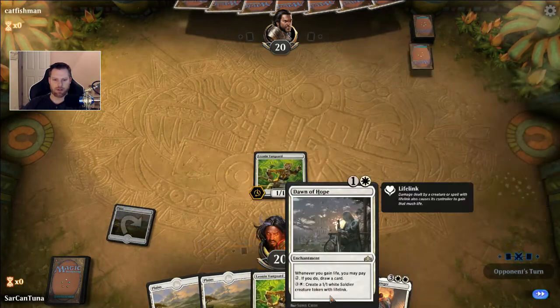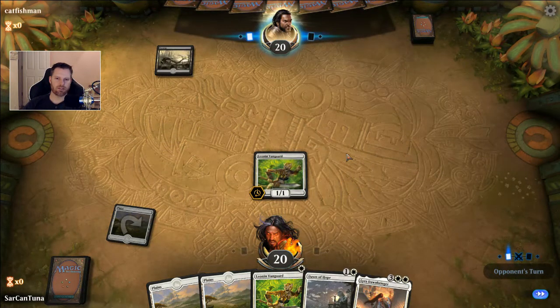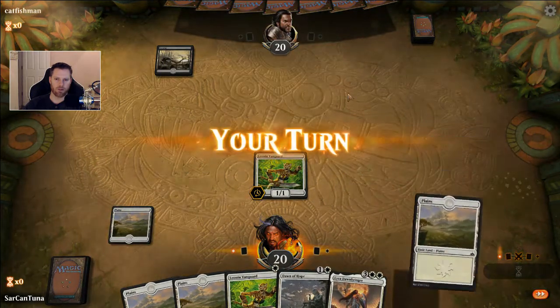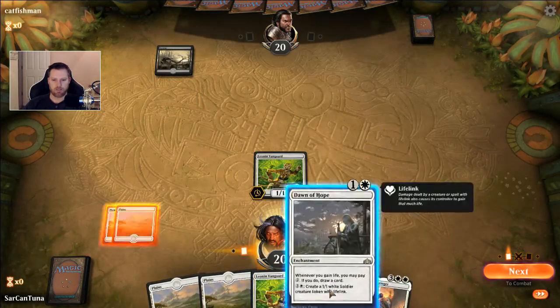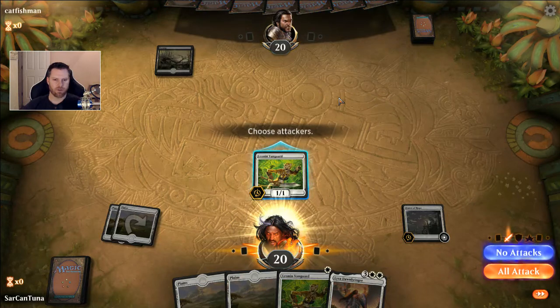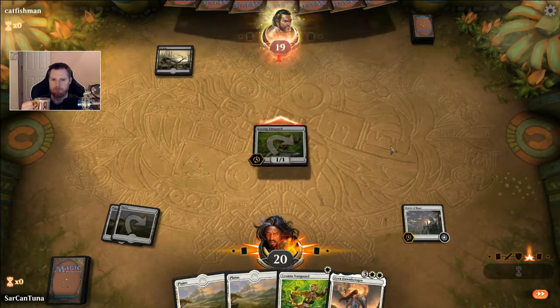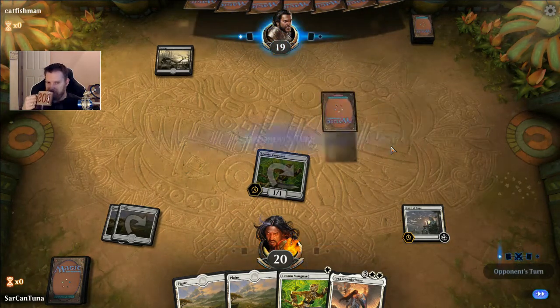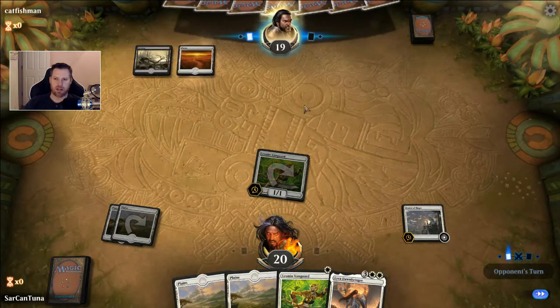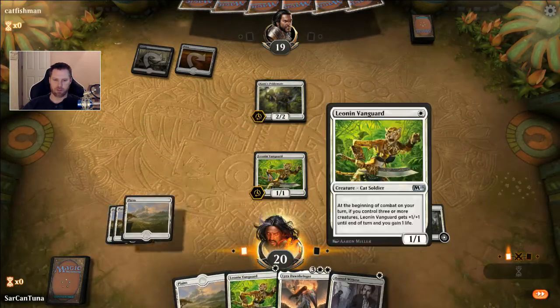My opening hand had two Leonin Vanguards, a Dawn of Hope, and a Lyra. I like Dawn of Hope in my opening hand because I can typically cast it on turn two. If this were an island I'd worry about a Spell Pierce, but because it's not, I'm okay. This must be for one black — it's holding priority for something. I don't know what costs one black that would hold priority. We might find out the hard way. Or the game client's just taking its sweet time. Oh, another lifelink deck — that's how the matchmaking system works, especially in play mode.